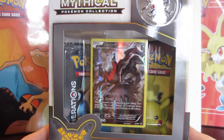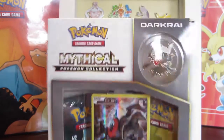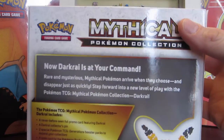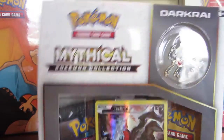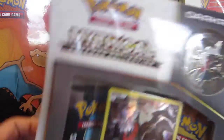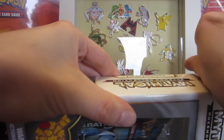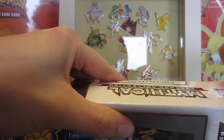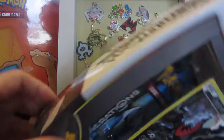Professor Franco here bringing you the next mythical Pokemon collection box - we have Darkrai! Darkrai is definitely a cool mythical Pokemon. I remember originally in Diamond and Pearl being able to get him, and how cool it was that you had to get Cresselia and then go back and save that little kid. So yeah, it was pretty neat.